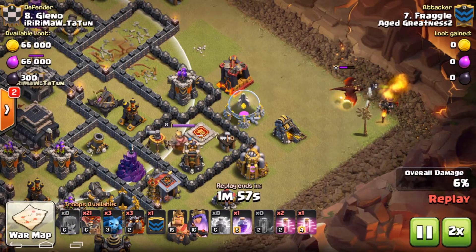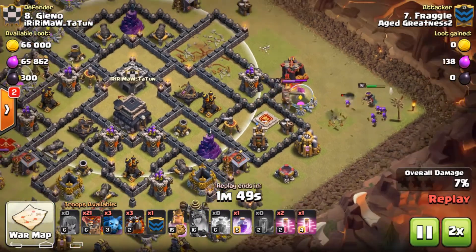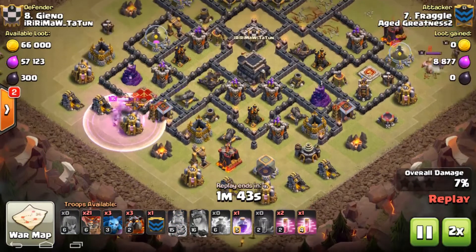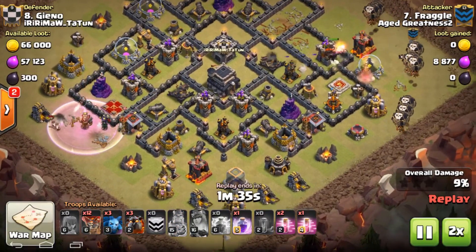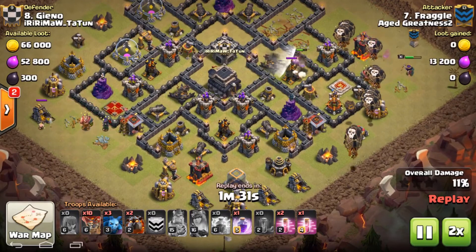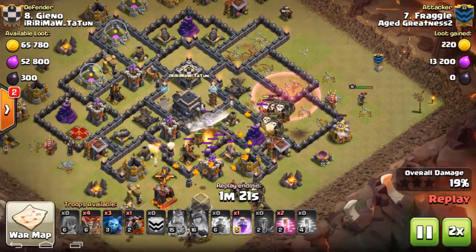He deals with the dragon using the queen. Now let's see which side he's gonna pick — he's using his king just to clean up a couple of things. He chose the queen side, so he wants to keep the queen safe for a bit.